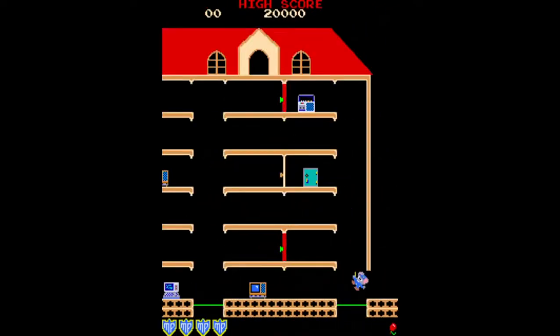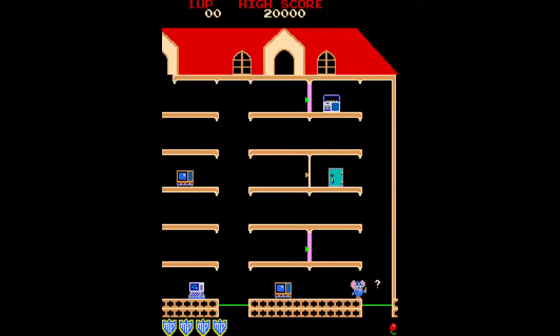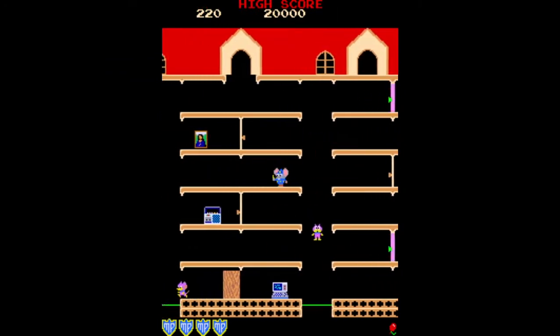The game begins with you entering a large mansion at the bottom right of the building. This mansion has six stories in all and is approximately three times as wide as a monitor. One unique thing about this mansion is there are no stairs or ladders to allow you to move from floor to floor.